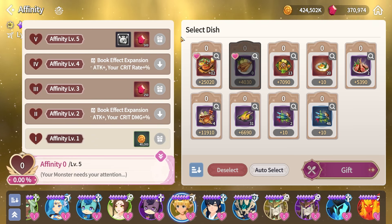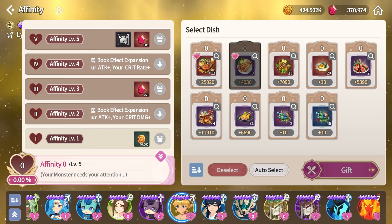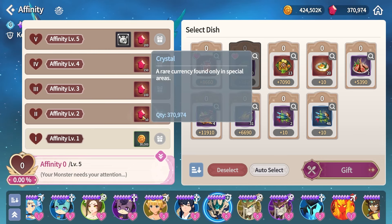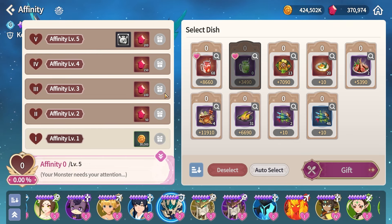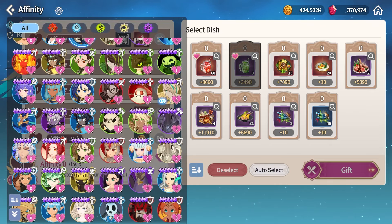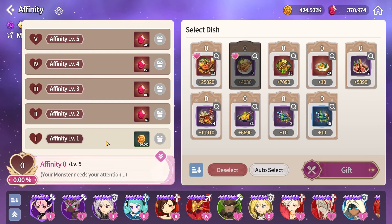I'll calculate on the worst case scenario — if you take nat 4s or nat 3s you get even more profit. For nat 3s and below, you get crystals every level after level 2 because there are no book effects specific to them — all book effects for that rarity work for all monsters. For nat 3s you get around 500 crystals, and nat 1s appear to be the same amount.